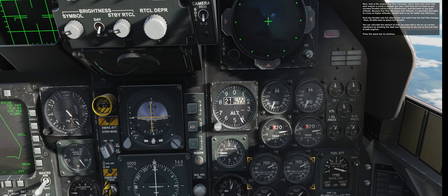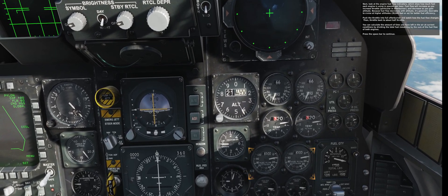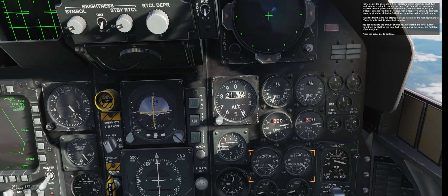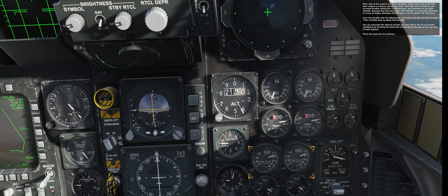Push the throttle into full afterburner and watch how the fuel flow changes, then throttle back to about half throttle. You can calculate the amount of time you have left in the air at current conditions by dividing the total fuel remaining by the sum of the fuel flow of both engines.